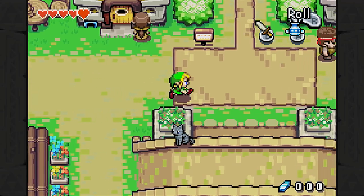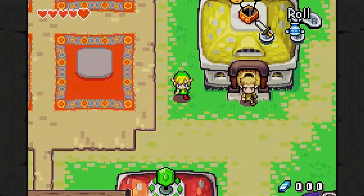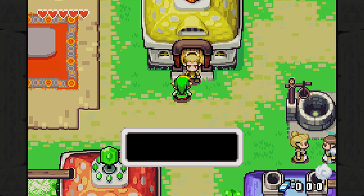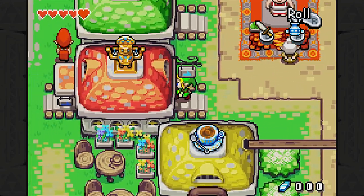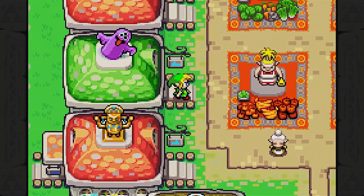A lot of these buildings out here in Hyrule Town are blocked off because they are closed, like this place. I really want to play a game, but this place isn't open yet. I guess I got here too early. It's the same deal for a lot of these places, unfortunately. So things are gradually going to be opening up to us as we make our way through this game.